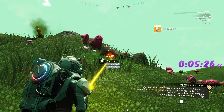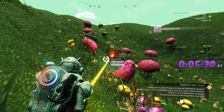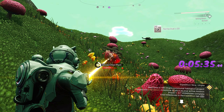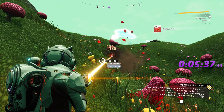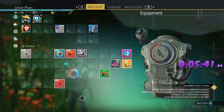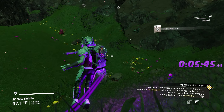Now we need to farm a whole bunch of ferrite dust to make metal plating — at least five, but make more if you can because you're going to need a lot of ferrite dust. Grab as much as you can while you're here. We have 127 — that's not enough. I also notice we're next to some water, so maybe we'll find some shells.